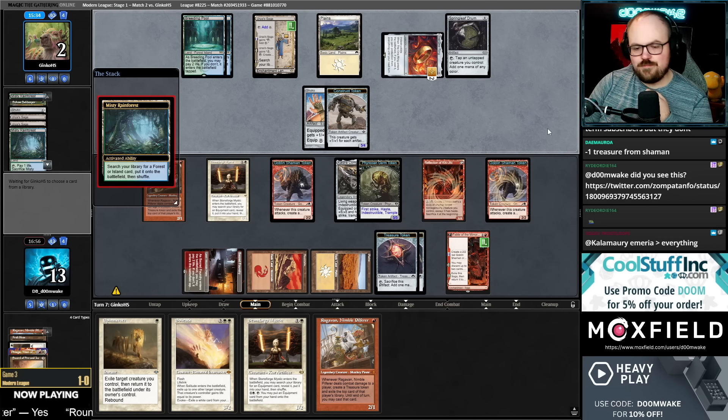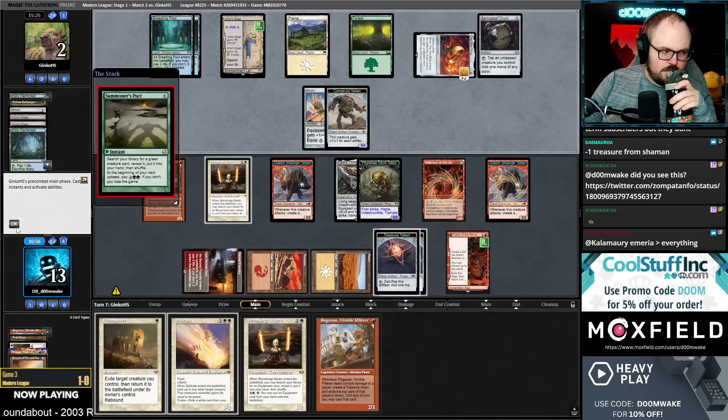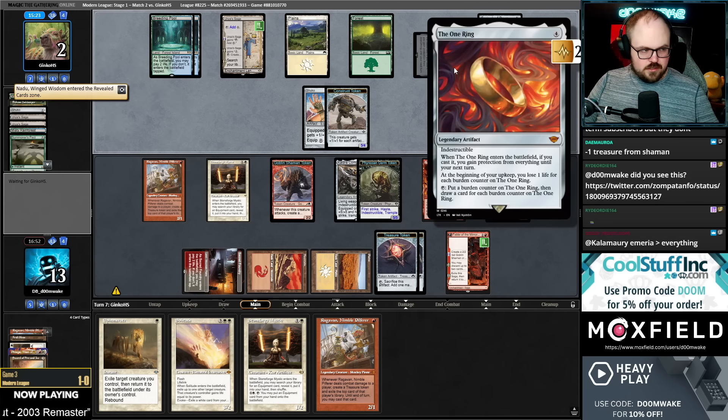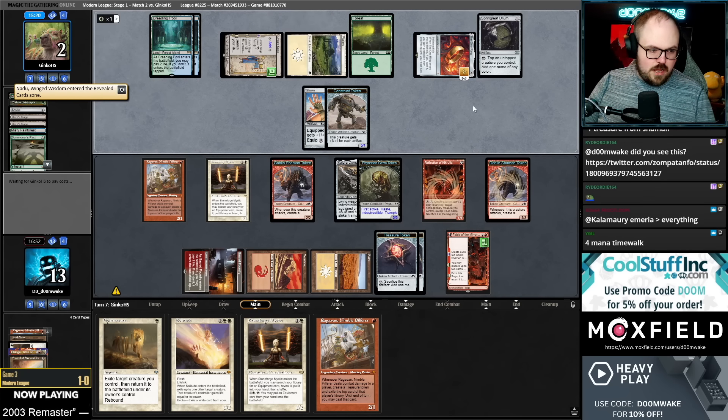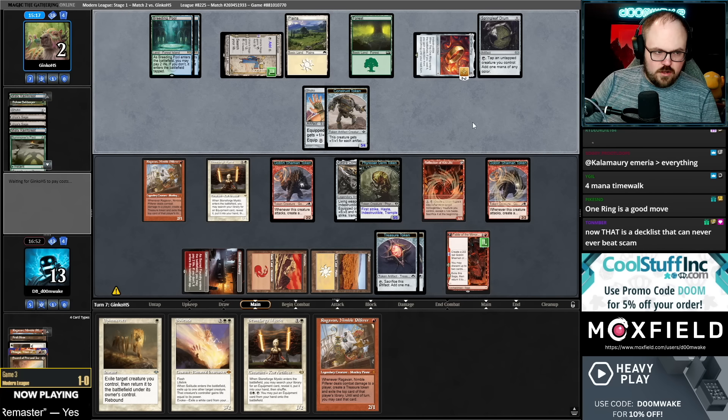It looks like this is the build our opponent's playing. I just don't know if I like it more than the versions we played — it's certainly more explosive, but these One Rings feel so strange in this deck. I don't really understand them in our opponent's version at least. Four-mana Time Walk — I get it, I get it.